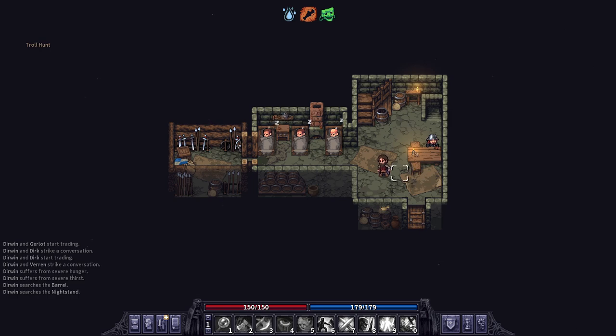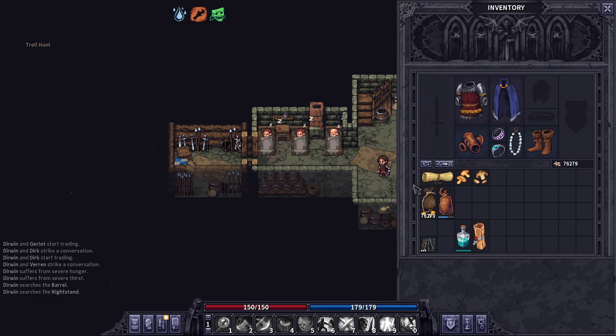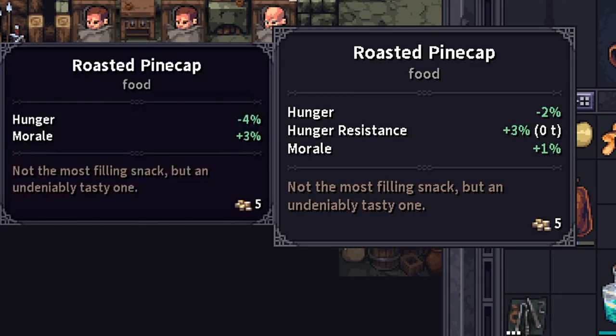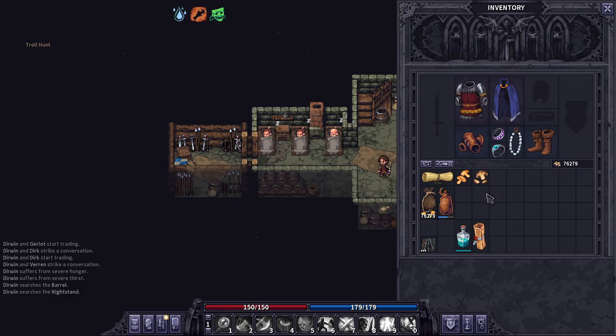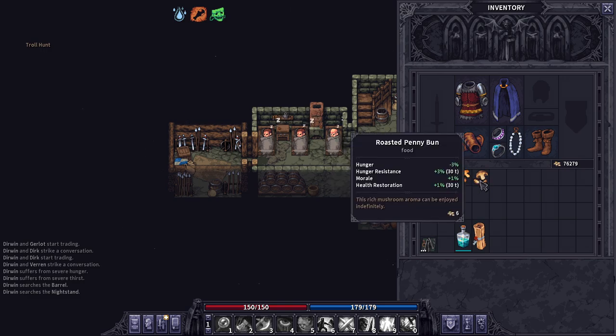Before we get into the different equipment, which is the main focus of this video, there are a few other miscellaneous updates, many of which I will skip over. The main one I want to point out is the nerfing of the mushrooms and their efficacy. Roasted pine caps no longer relieve four percent hunger — it's now down to two — and the roasted penny bun went from five to three. Considering mushrooms are pretty much the lifeblood of the game — many players forgo buying food and just collect mushrooms, living on a strange diet — this is a big hit, but it will not deter us from collecting, roasting, and eating these delicious snacks.